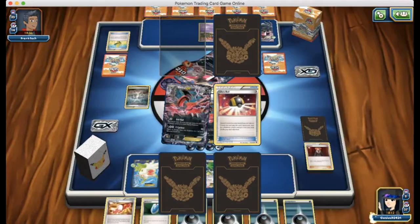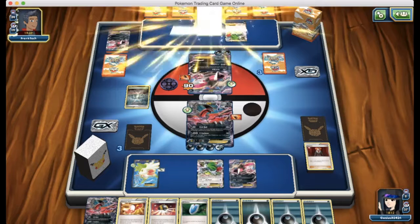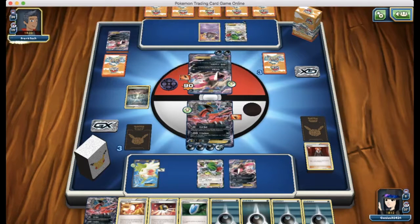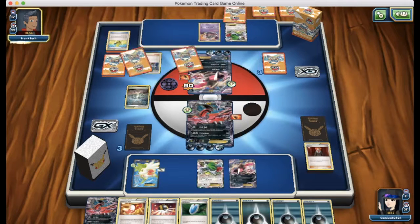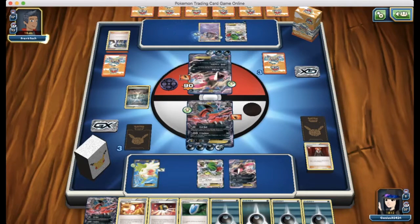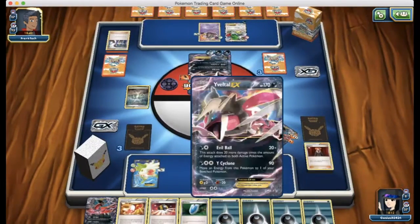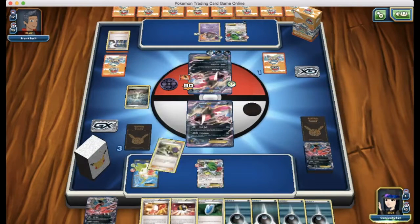That just changed a lot of stuff — because if he is unable to knock me out in one turn right now, I can VS Seeker for the N next turn. He attaches a double DCE to his Yveltal. He's going to be able to knock me out with Evil Ball, and he also uses Sycamore. Doing the math: 20, 40, 60, 80, 100, 120, 130 — he cannot knock out this Yveltal next turn if I only attach one energy. But it's not like I can knock him out either. We're going to need a belt, but we don't have any anymore.